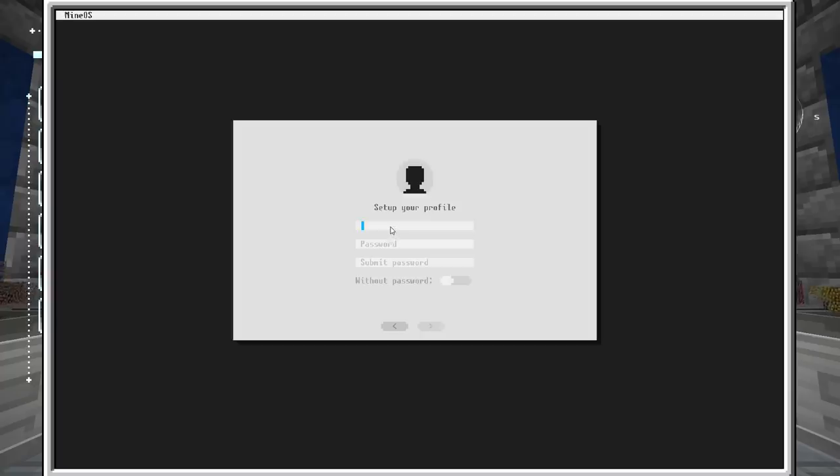I'm going to install it — we'll call ourselves Chosen Architect and we're not going to use a password. No need; this is just our profile and I'm the only one using this computer. Without a password we're ready to go.